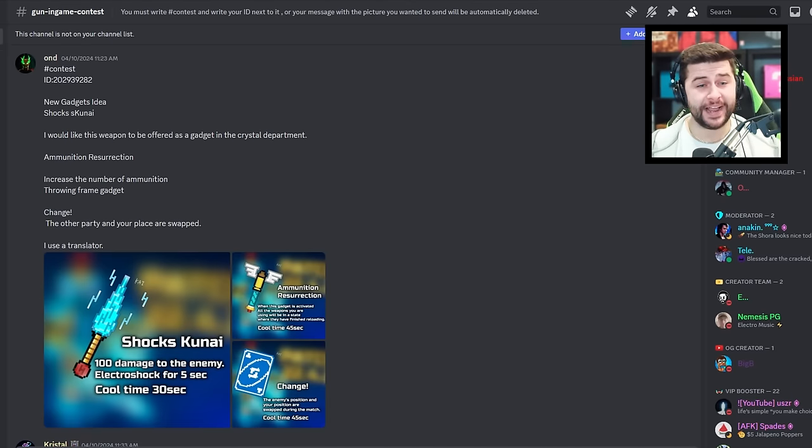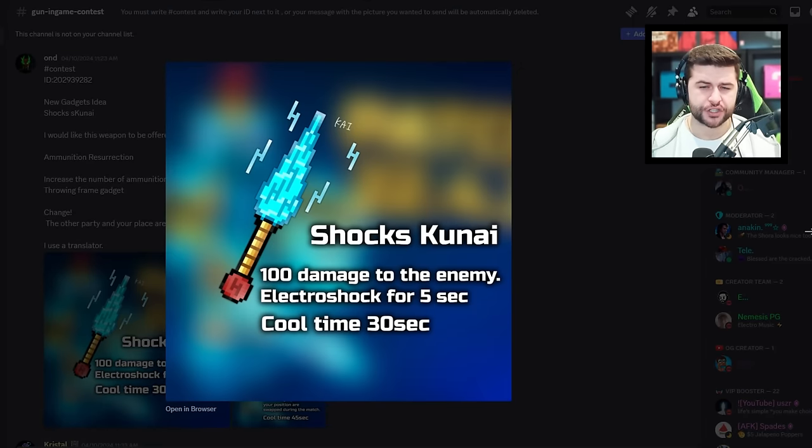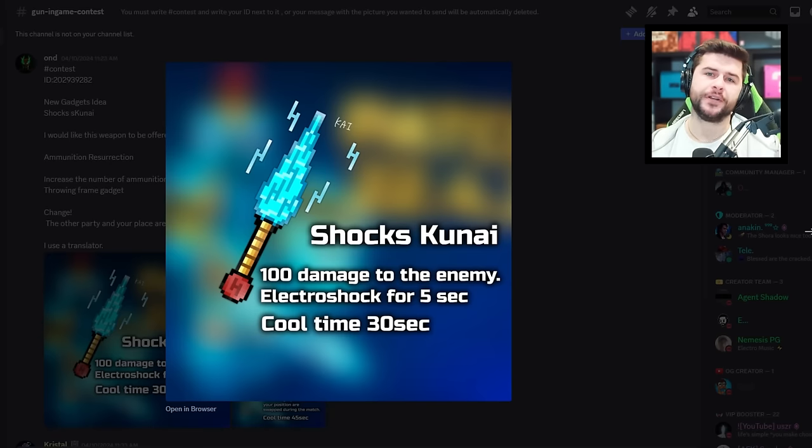This definitely caught my eye — it's not a weapon, it's gadgets. Multiple gadget designs. This one is the Shox Kunai: 100 damage to the enemy, electric shock for 5 seconds, cooldown 30 seconds. This looks like a throwing gadget, and we need more of those. My thought is you have throwing knives — you throw them at the floor, and in a certain radius a player is shocked for a limited time, kind of like how the nuke works. I really love the concept.